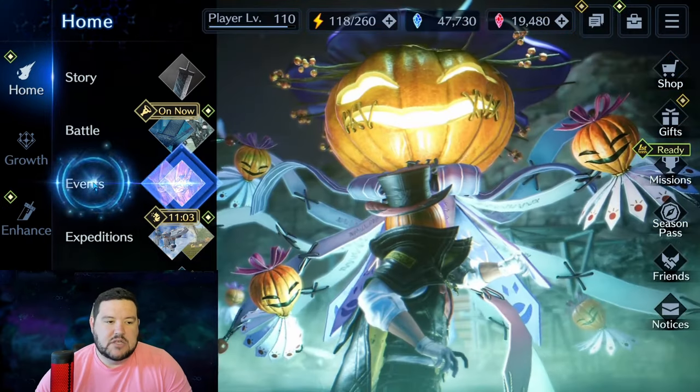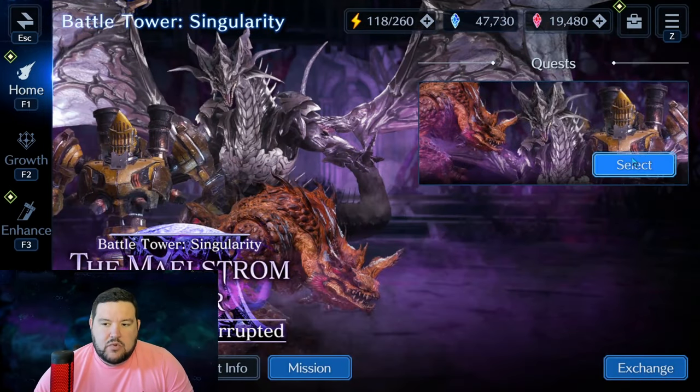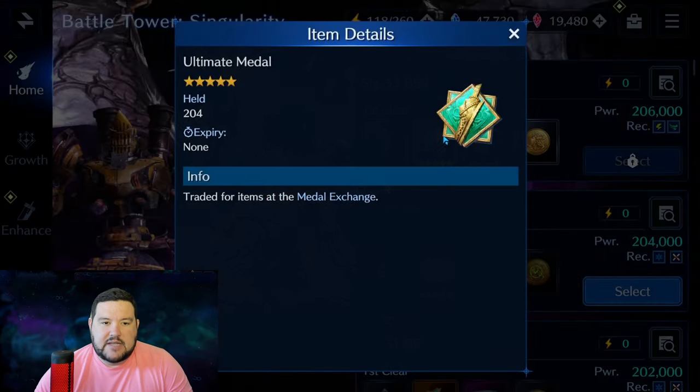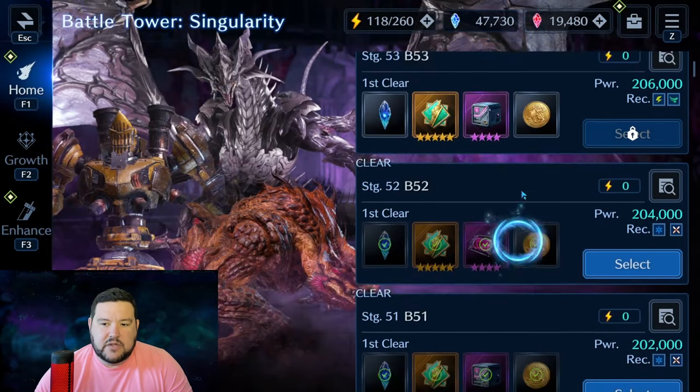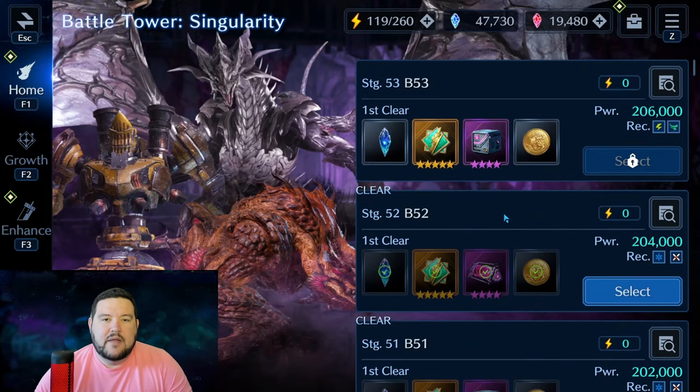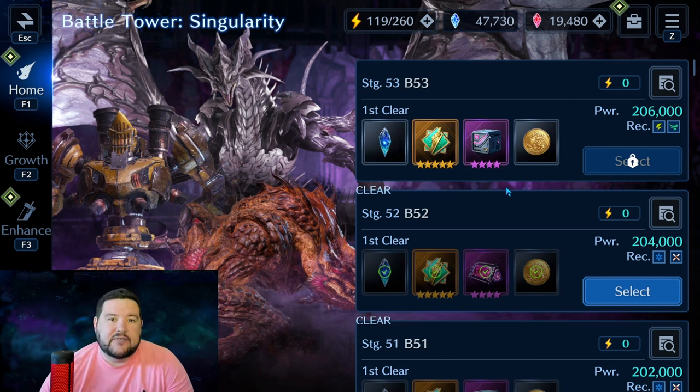What you need to get ultimate weapons are these tokens. As you can see here in this battle tower, you get these tokens for clearing floors. You get two tokens per floor — 50 floors upon release, two floors a day after that up to floor 100. They will possibly be putting out a high difficulty one after this, so I assume there will be even more ways to earn them.